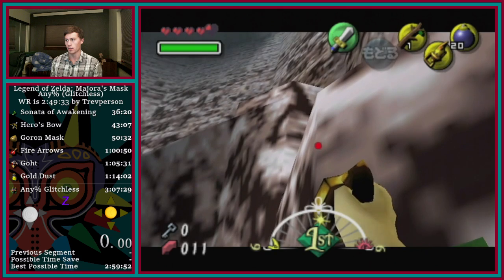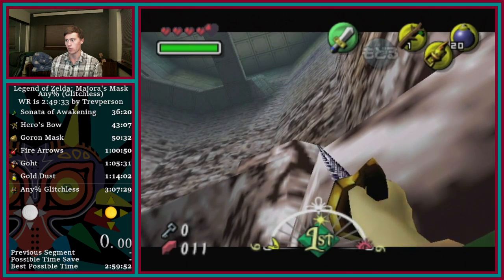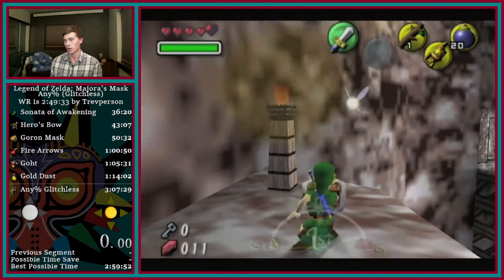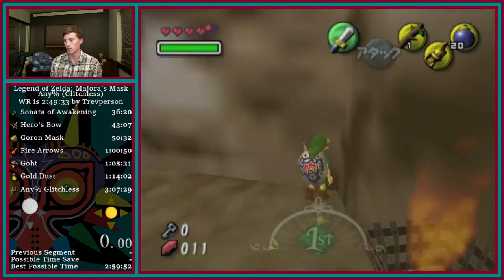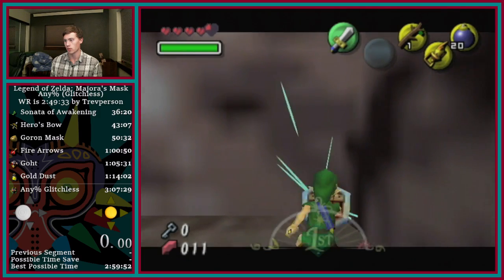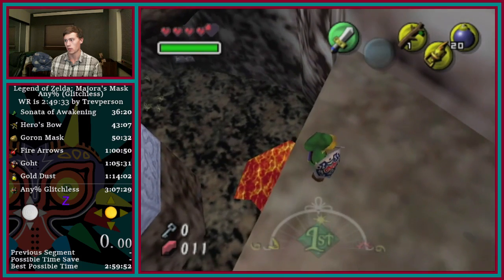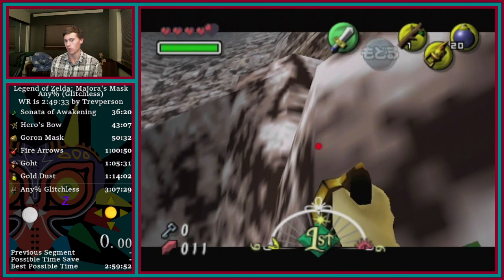Then what you're going to do is follow this line right here — you're going to hold up until there. It's fairly simple, you can do it quickly, but being able to do this section fairly fast is important. So hold left until about there — I like to look at the corner of that wall.